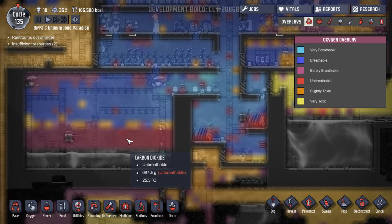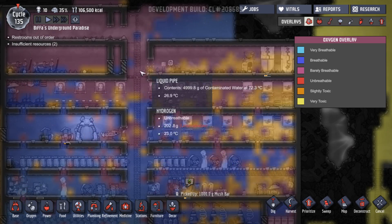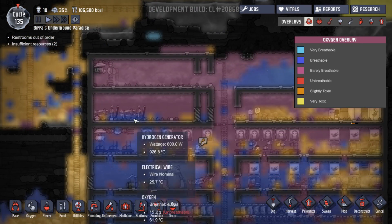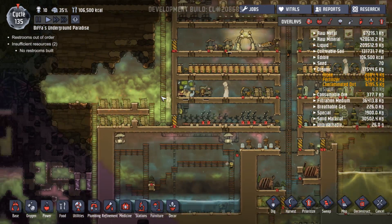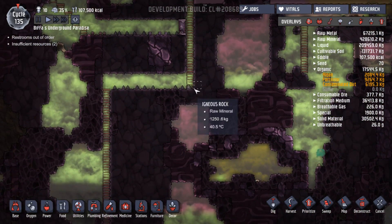We've got so much oxygen being made by these things - tons of oxygen in there. Lots of hydrogen, but that's what we're dealing with. That is rising up and being pumped into here, so that's fine. Power is building up slowly. There's loads of chlorine in there because we had bleach stone that was open to the air for a long time.